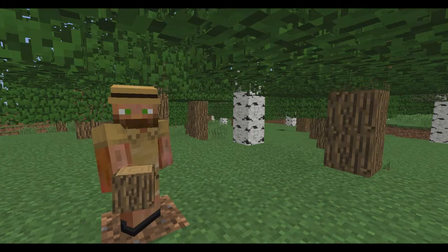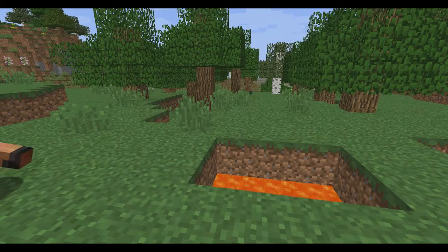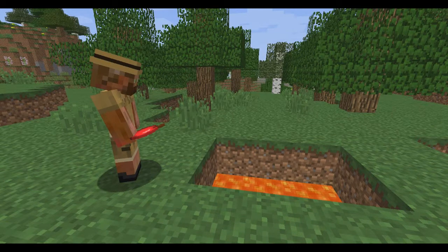Now that we done got ourselves some wood, we got some of these apples right here and we gotta get rid of them. So what we're gonna do is throw them in this here pile of lava — yes sir, just throw them right on in there.